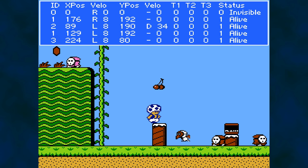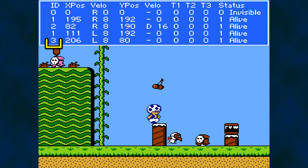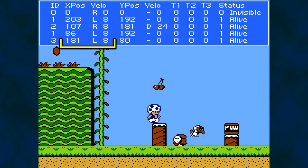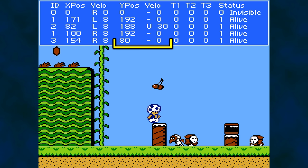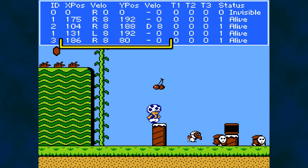The numbers from left to right are as follows. ID is a value that represents enemy type: 1 is red Shy Guy, 3 is pink Shy Guy, and 2 is Tweeter. To the right of that are three values for the x-axis — position and velocity consisting of direction (R for right, L for left) and speed. Enemies have a constant horizontal speed of 8. To the right of those is another set of three, this time for the y-axis. The Tweeter is the only enemy moving up and down.